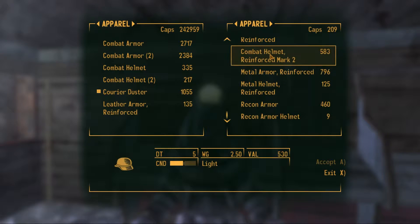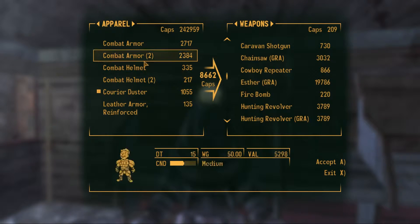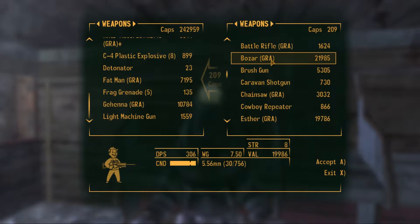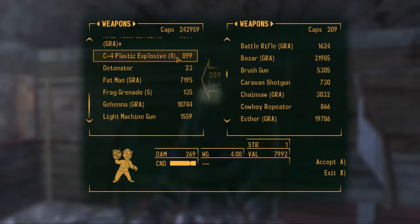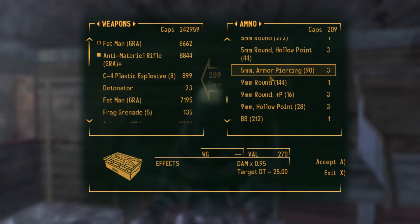So I'm going to get about 8,000 caps worth of gear and sell it to him. He usually has 8,000 caps at my level, which is around 45-49. I think at level 30 he gets 8,000 caps, and every 5 or 10 levels he gets another 2,000 caps. So he starts with 1k, then 2k, 4k, 6k, 8k — and I think it goes up to 12k. It's a lot of money basically, and you want to sell everything to him. I just proved that the loot value is over 8,000.